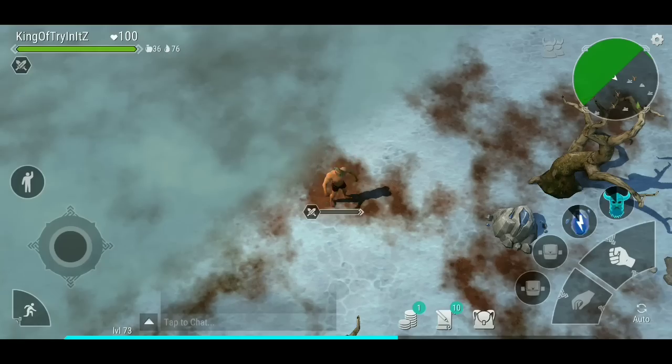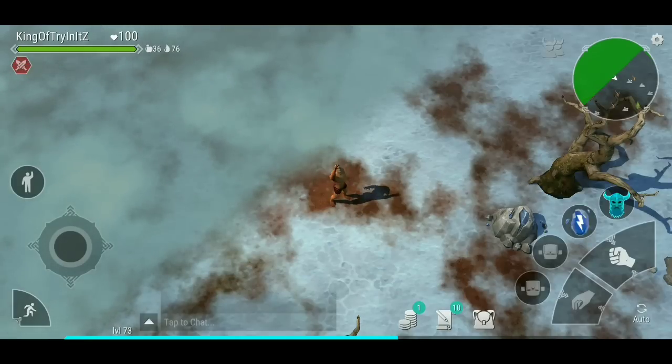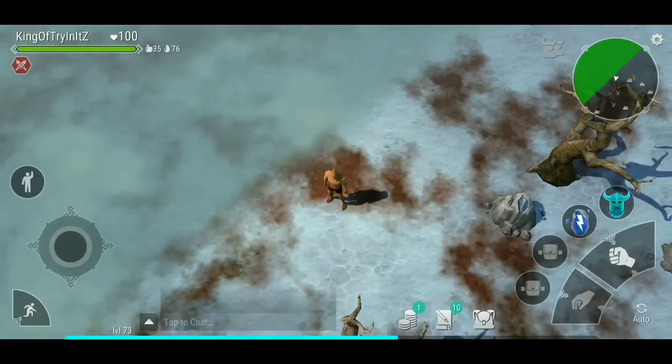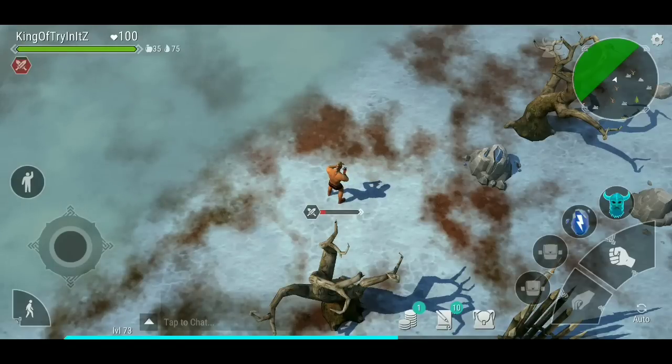When you activate Mirada Mode there'll be a buffing bar. This bar is very similar to another game called Life After, where if you are in Far Star City you activate PvP mode and you're able to attack each other. It's kind of the same premise. It takes time to turn it back off.